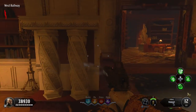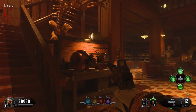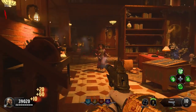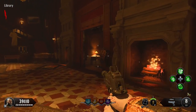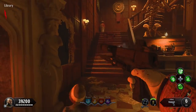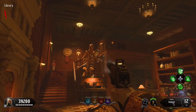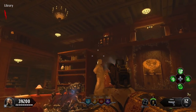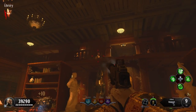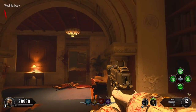Welcome back to another guide for the brand new zombies map Dead of the Night. In this video I'll be showing you how to make a new type of bullet called silver bullets. When using them, it basically doubles the damage from bullets, or maybe they'll be used for an easter egg step. This is definitely useful to do before you fight the wolf or pack-a-punch. If you enjoy this video, a like is appreciated, and if you're new to the channel, hit subscribe and the notification bell.